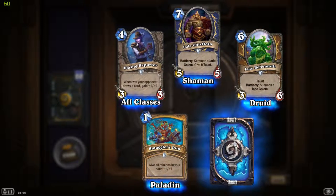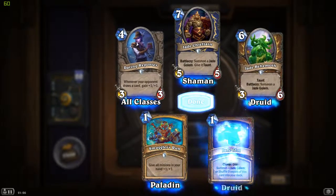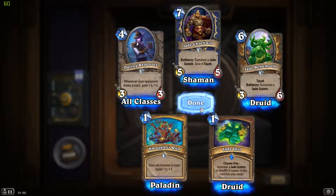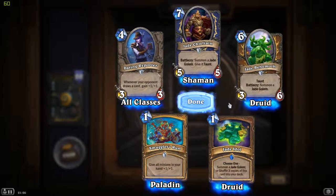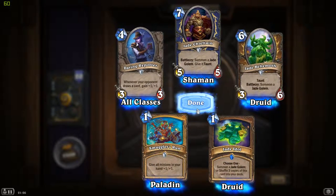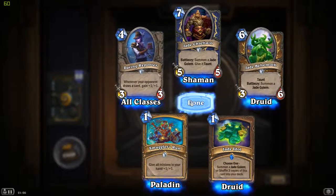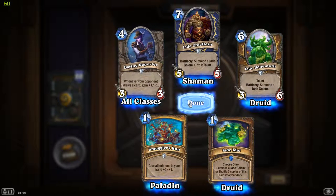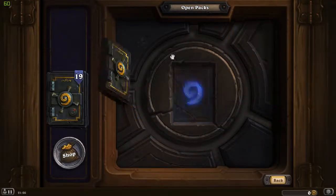I must admit I have spoiled very few of these cards, so I'm going to go slowly. Jade Idol - choose one: summon a Jade Golem, or shuffle three copies of this card into your deck. That is actually rather useful. Daring Reporter seems kind of nice, but not too useful.